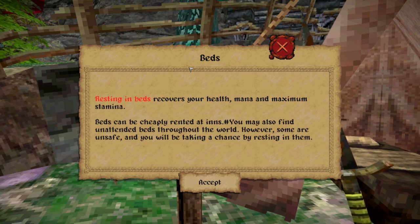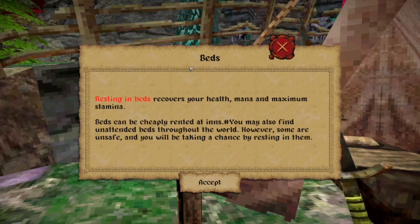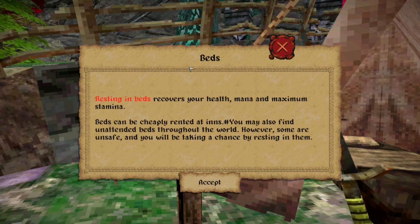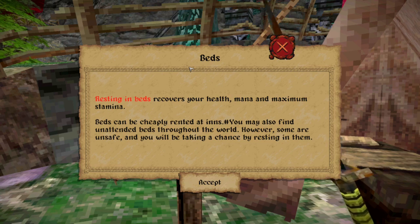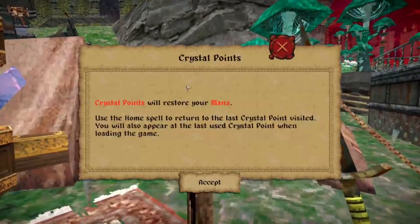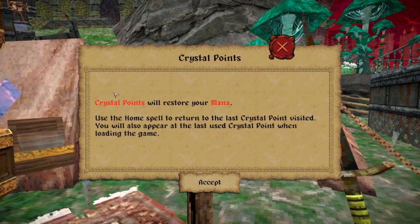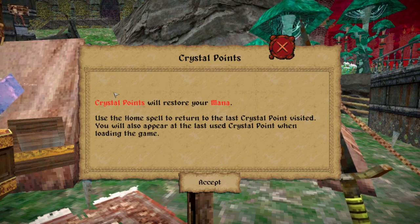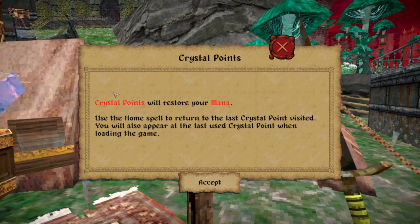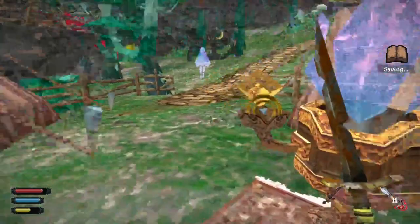Ah yes, the chance of being teleported off a cliff. Beds: resting in beds recovers your health, mana, and maximum stamina. Beds can be cheaply rented at inns. You may also find unattended beds throughout the world — however, some are unsafe and you will be taking a chance by resting in them. Crystal points will restore your mana. Use the home spell to return to the last crystal point visited. You will also appear at the last used crystal point when loading the game. So these are just the save points, basically.